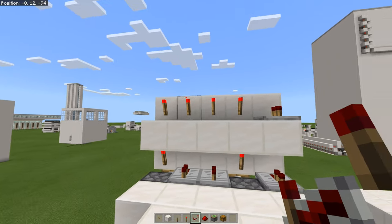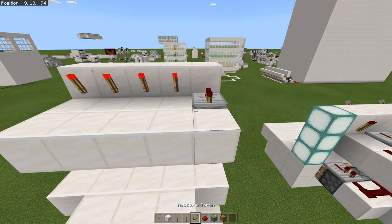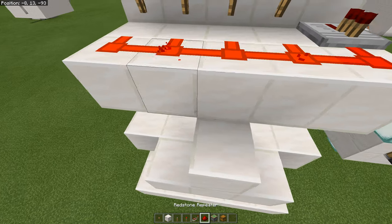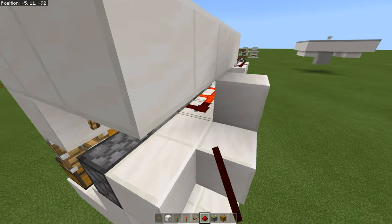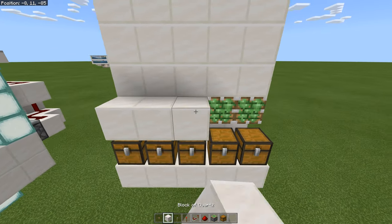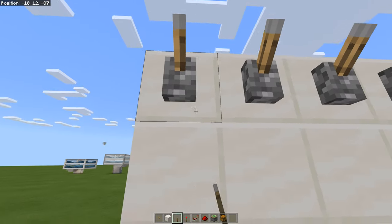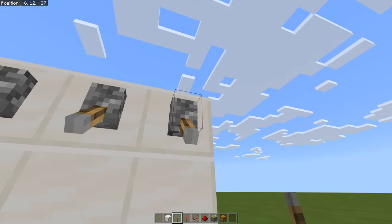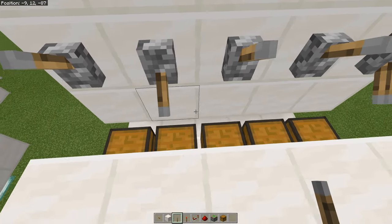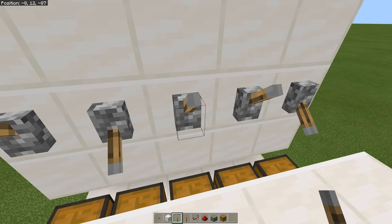Fill out another block, place some redstone down, then place a block and fill in every single empty block with redstone dust. Come back to the front, place blocks over your chests, and place down your levers on both rows. Testing it out — put in the right combination and it opens up. Put in one wrong input and it shuts.